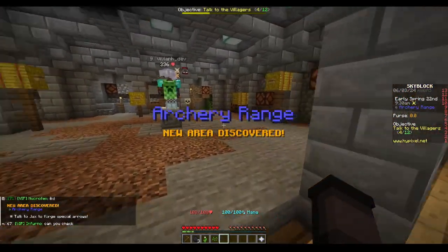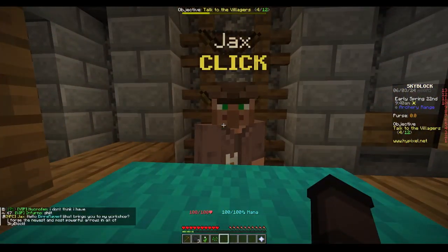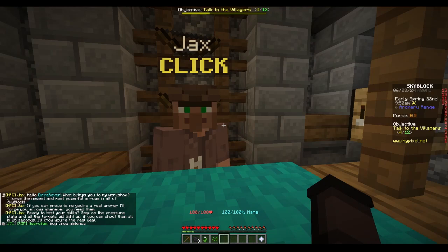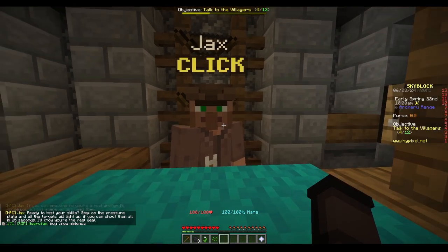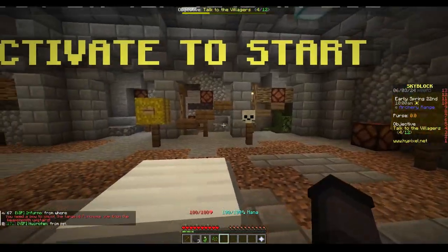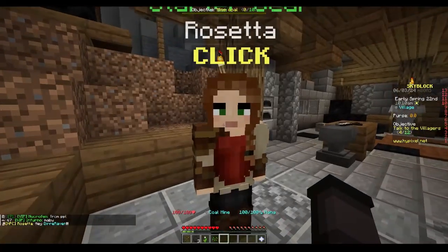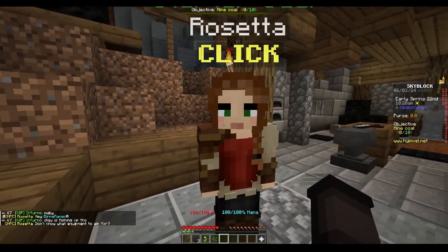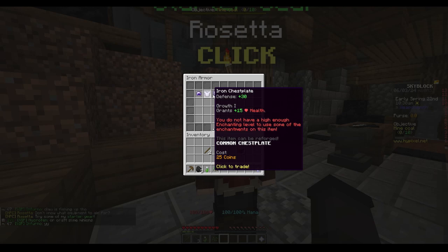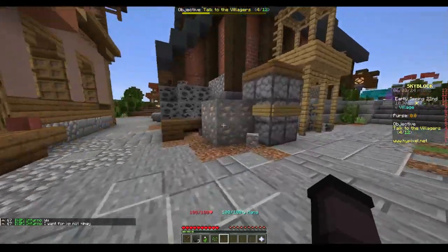Archery range. Step on the pressure plate and all targets will light up — you can shoot them in 25 seconds. You need to have a bow to shoot. Purchase one from the weaponsmith upstairs. I don't got money. How much is a bow? I can't get that from you right now, I have zero money. I don't know how to get money.